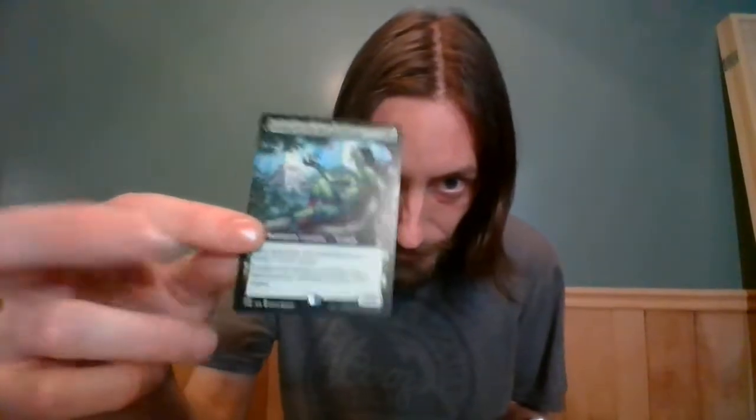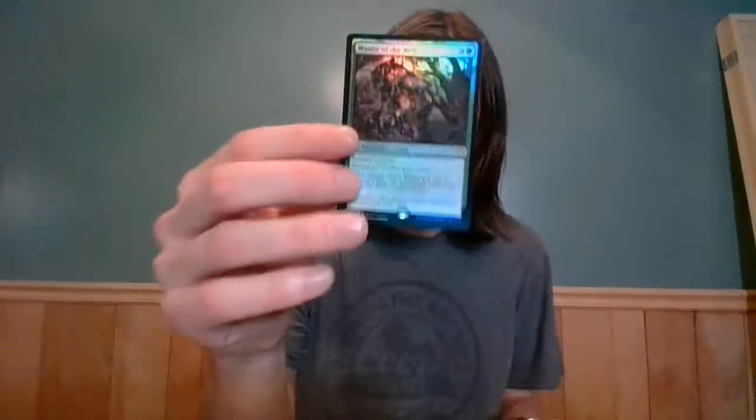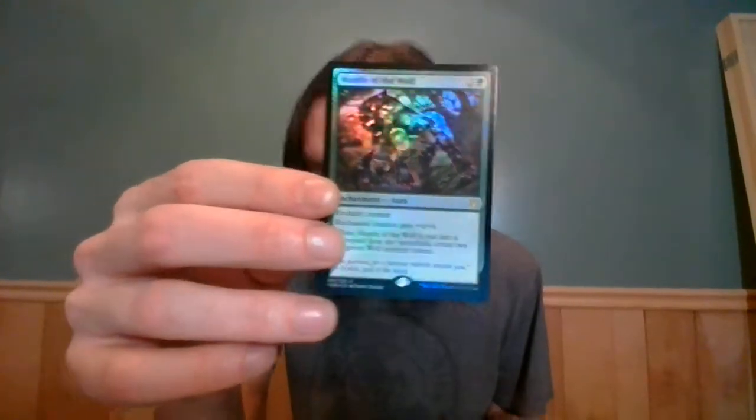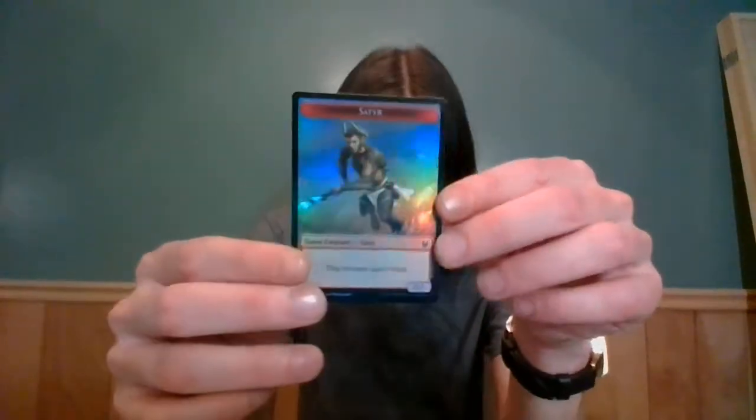Terror of Mount Vellus ancillary — okay. Dryad extended art non-foil, still worth something, easily a $20 card I believe. Foil Mantle of the Wolf — a card no one wants to see. The Crone Warden. I have not cheated and looked at this last card — can we get that tenth mythic? Can we get it? Nah, it's a Caliphate — just the first one I've opened actually. Satyr token with the Pegasus. Not bad, not bad at all.